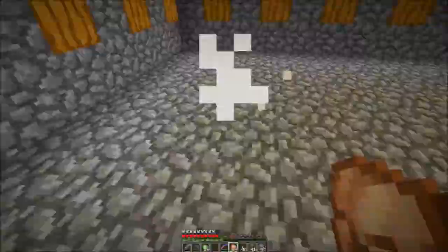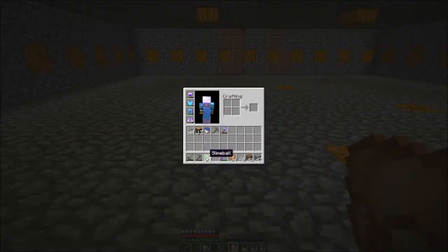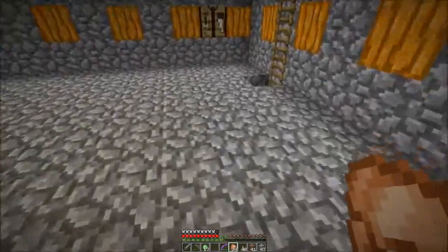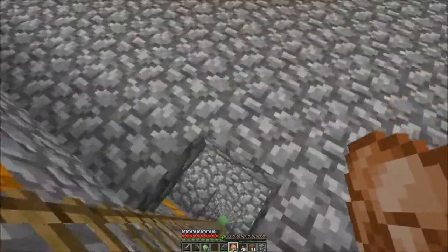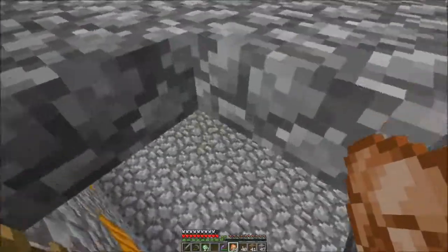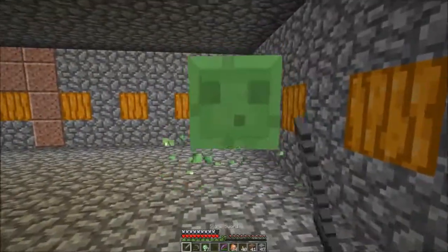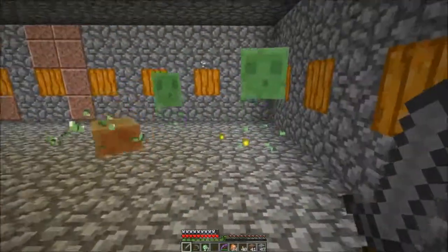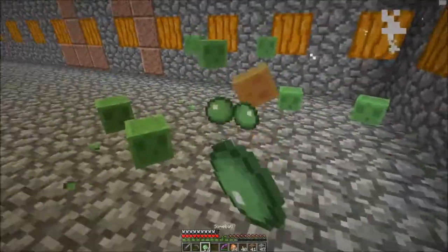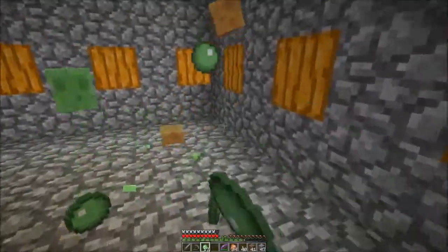I don't really need any more slime balls — look how much this makes. That was one slime and I got 17 slime balls, and there will be more down here. Stone swords are a dime a dozen. Maybe at some point we'll automate this — put some trappy thing in the corner that kills them automatically, some hoppers or something. I like the experience too, so we'll find a source of experience.